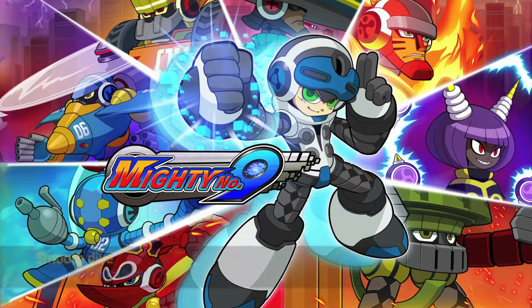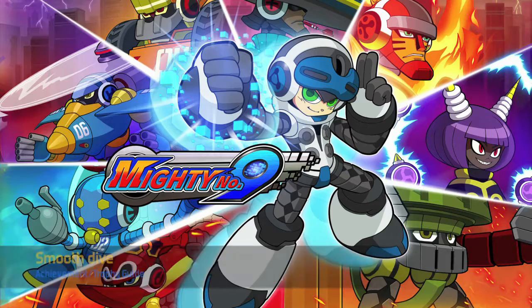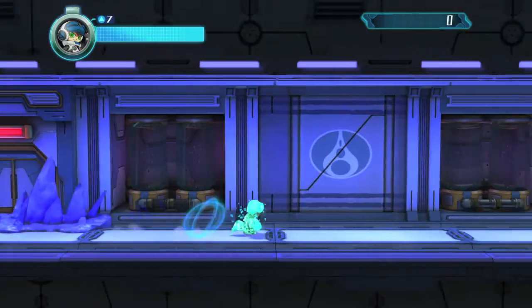Hey everybody, Aaron here from thegamiac.com. Here we are today back in Mighty No. 9 grabbing the Smooth Dive Achievement. This is to drop down 100 meters without touching anything. This is best done in Mighty No. 2's stage, which is going to be the waterworks.